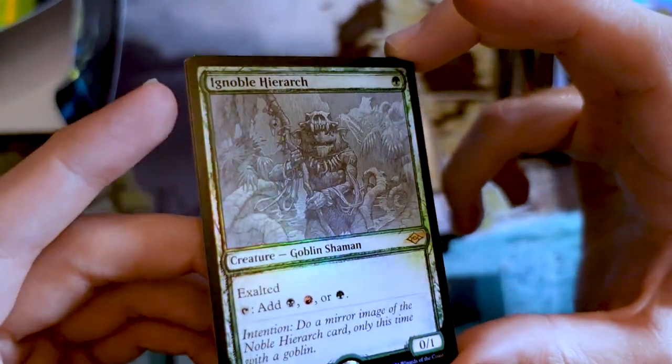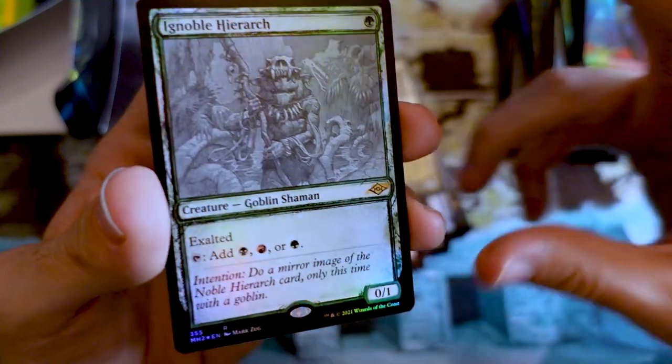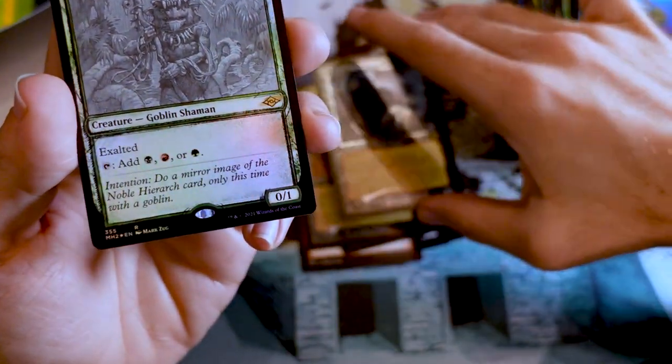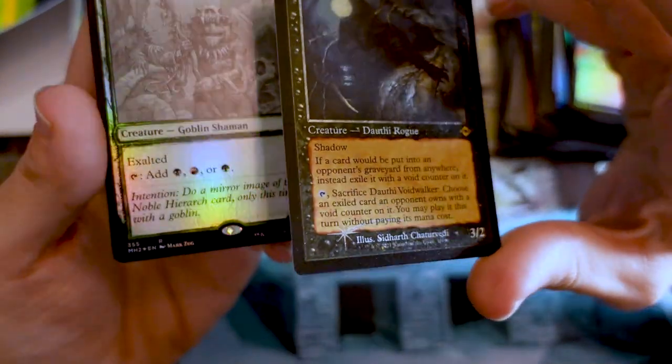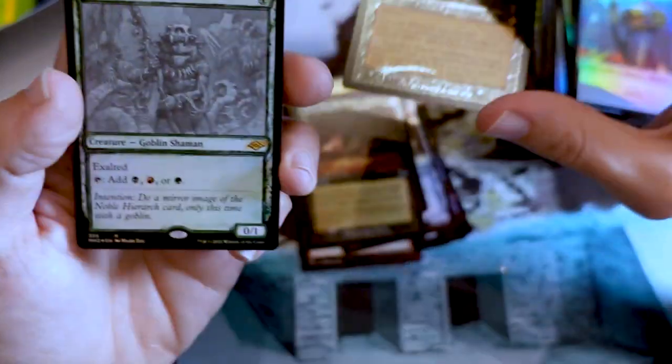Foil Ignoble Hierarch — nice. I mean, they've been ruined by the foil fetch land packs, but this is still a really good pack. It wasn't for the ridiculous fetch land packs this would be a pretty hot one with the Ignoble Hierarch and the Dauthi Voidwalker. This is still an amazing booster.